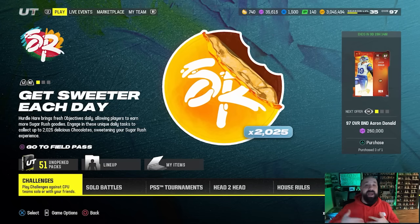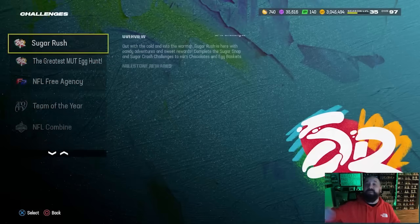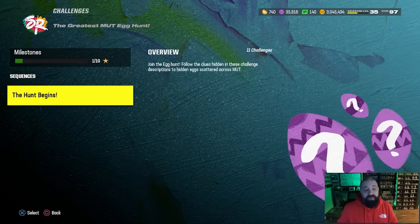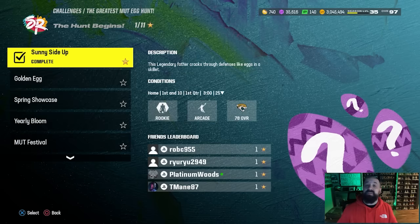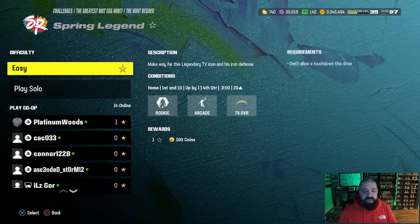Before we jump into the video, I honestly didn't know there was another hidden egg today. I thought yesterday was the final day, but there is one more available. Going to the greatest mutt egg hunt, I thought there was only going to be 10 solos because there's 10 stars you need to earn. Well, there's an 11th solo that popped up today, and if you scroll all the way down to the bottom, Spring Legend, you can see the description.